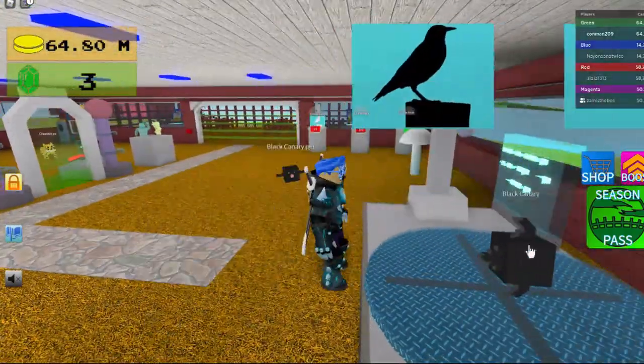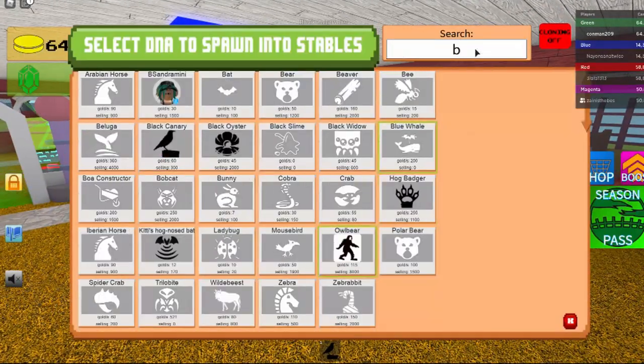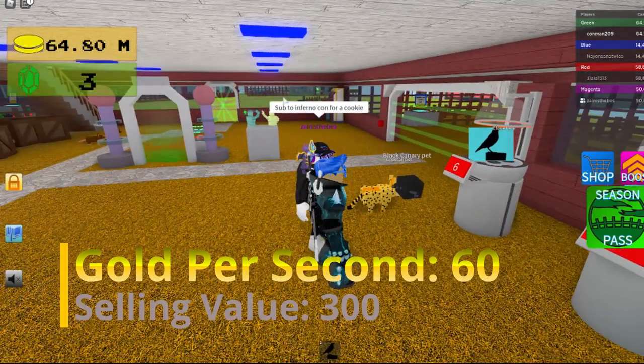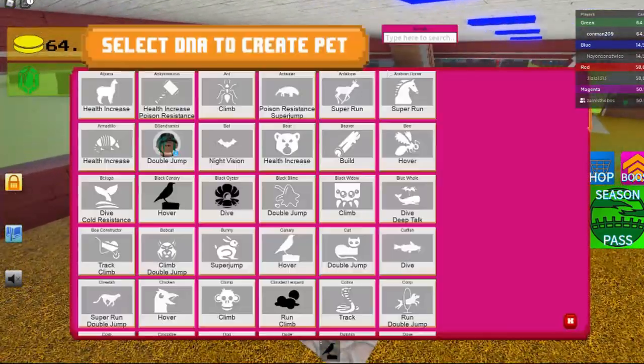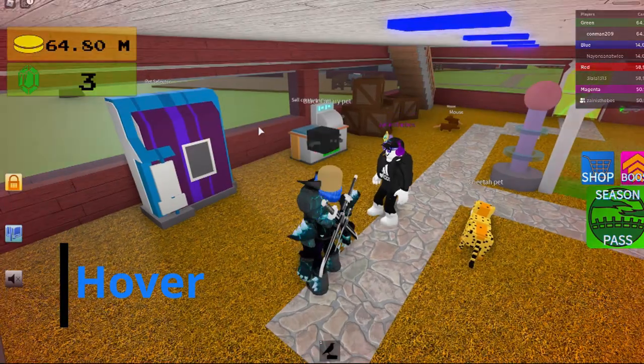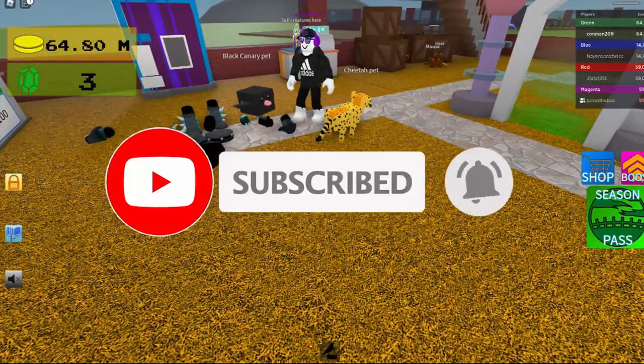And that's how you get the black cannery. The stats on it are 60 gold per second and 300 selling value, and hover skill. Thank you guys for watching, please subscribe and like this video — see you next video!